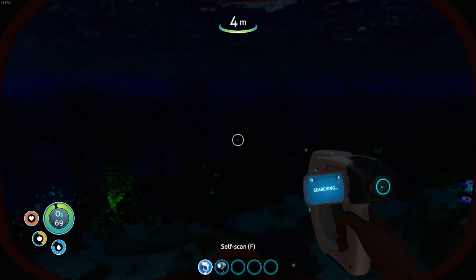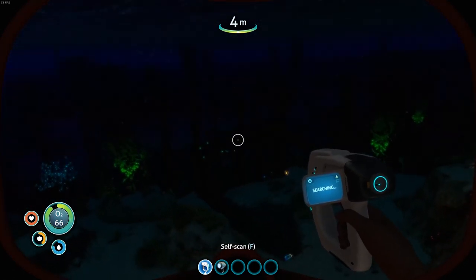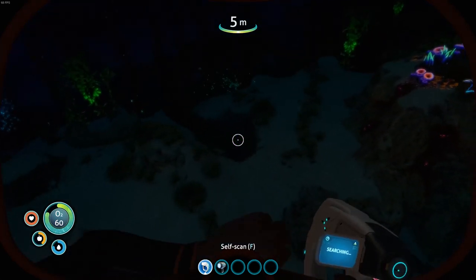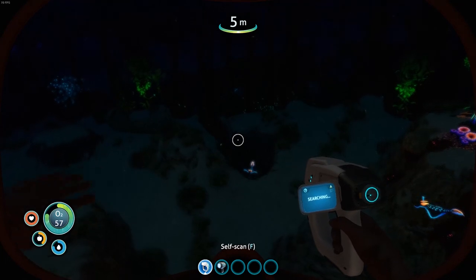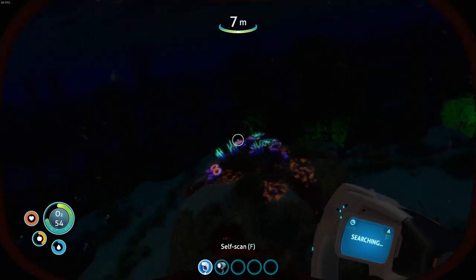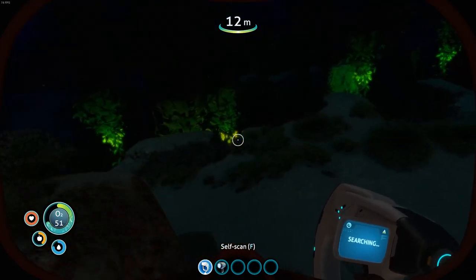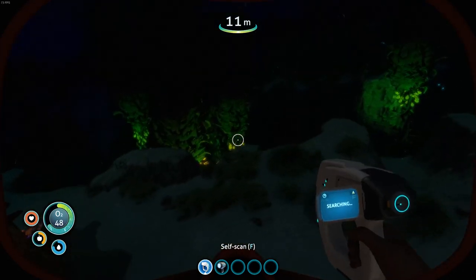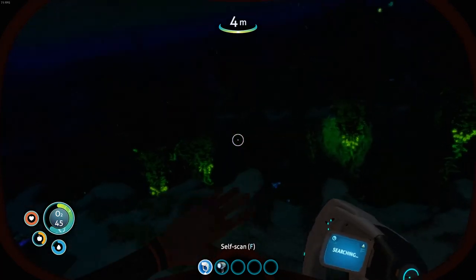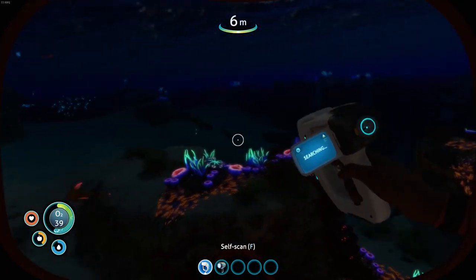Okay, it looks like these are sort of seaweed clumps. Now these light-up things look an awful lot like the plant we need for silicon, but I can see something hanging around down there that does not look particularly friendly. It's also one of the few things I've seen in this game that doesn't light up. Coming here at night time was not a good idea.